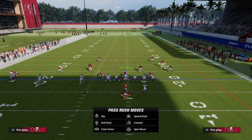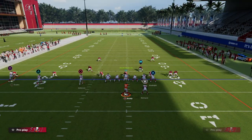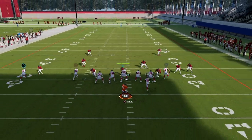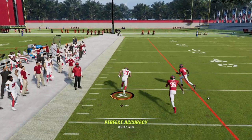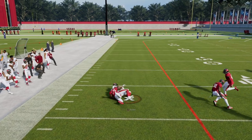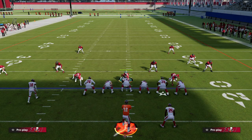Another thing I want to show you with this is in Cover 2 this year — because of the way they improved some of the coverages mainly for field sense purposes — you're going to see here that this fade on the left, these cloud flats are really not that good. And as you can see, I can burn that over the top for a big play as well.